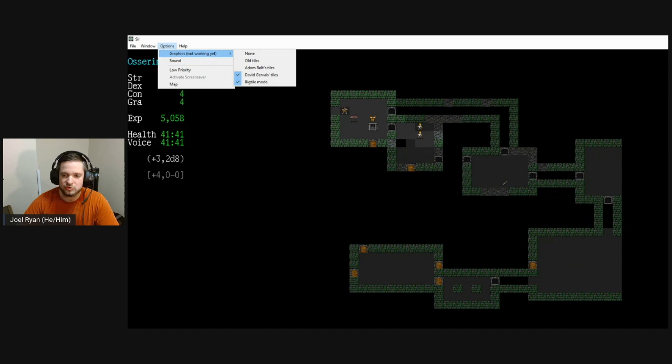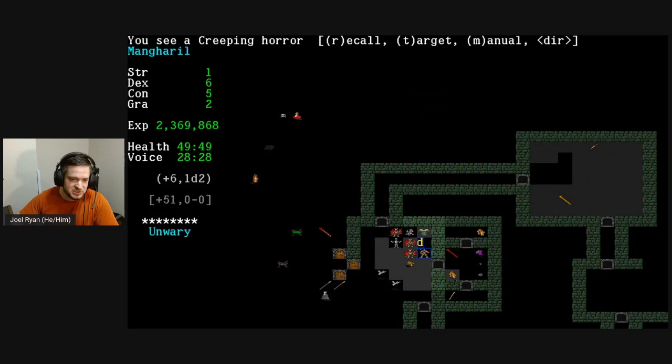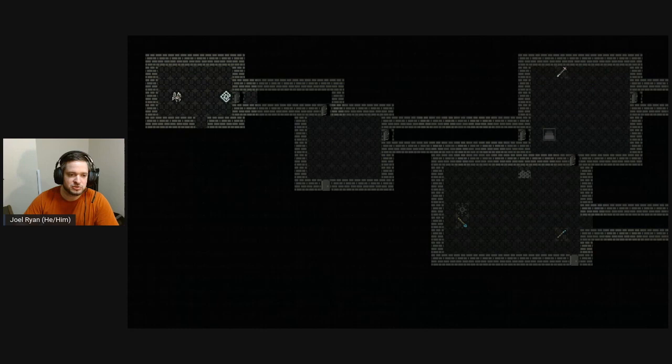I thought it'd be an interesting opportunity to draw some tiles as a side project. I opened the David Gervais tile set in Photoshop and started drawing my own. Pretty soon I found I couldn't just draw tiles — there were some monsters that didn't have any tile assignment at all. There's a lowercase yellow D that's supposed to be a creeping horror, but it has no tile assignment so the game defaults to ASCII. I drew tiles for about two weeks and sent a screenshot to Quirk, and he was pretty interested in having a tile set for his variant. He said if I thought I could finish all the tiles, he would include it in the next release.